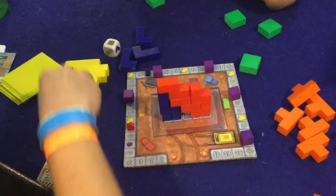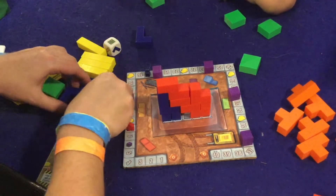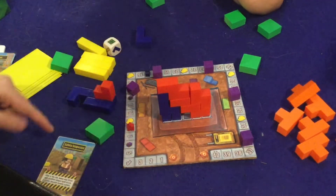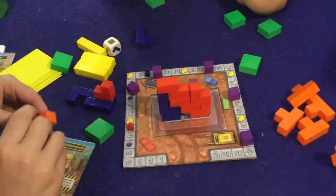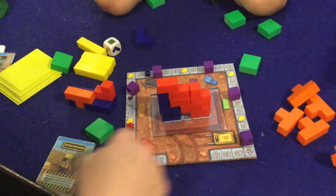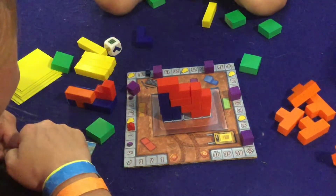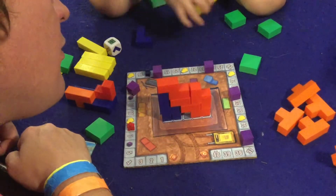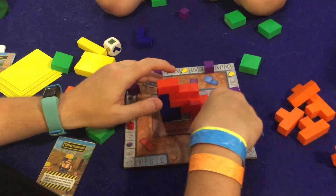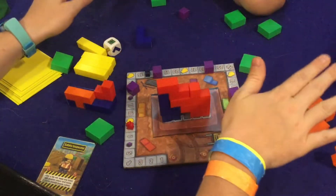This is what it looks like when you complete a row. If you were to fill in this spot right here you would complete that bottom row and get five points. Are there any rows you can complete? You know what, this is the one time I'm going to let you get a gimme, buddy. Next time when that happens you don't get any points for the turn.